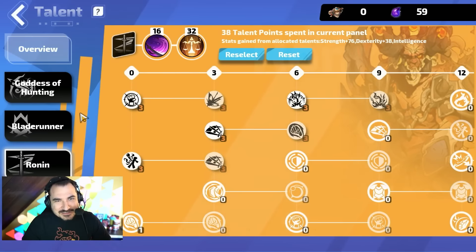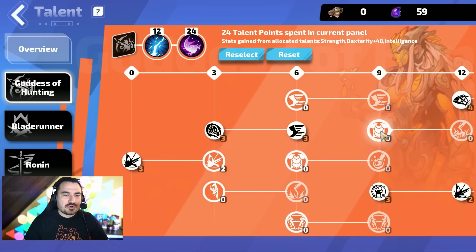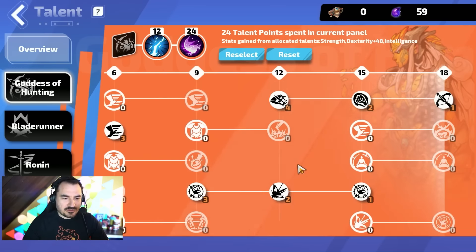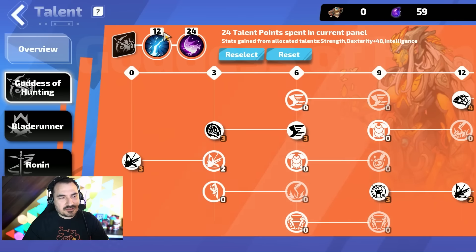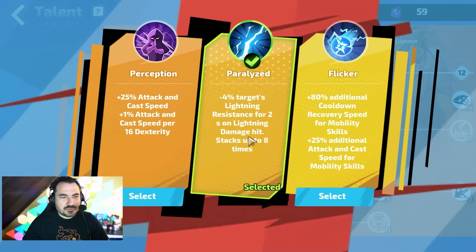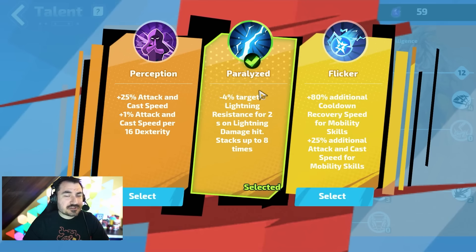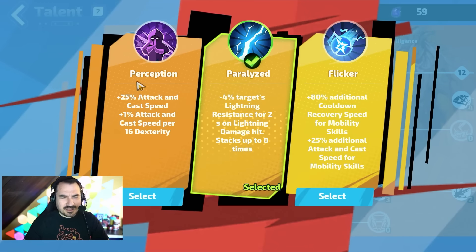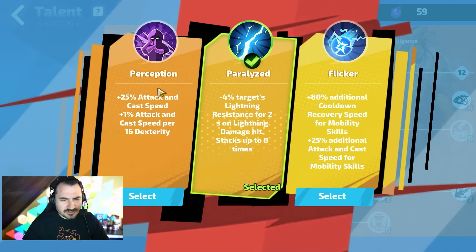The issue is there's not a lot of survivability — for this type of character it's very much 'don't get hit.' When you start the game, you have these talent trees and you move across them. When you hit certain breakpoints you can get new branches, and when you have a certain number of points you get passives. The 'Paralyzed' one is pretty popular — it gives minus lane resistance if you hit something a lot of times. But I was actually using a Perception node until around level 80 because the attack speed felt so good.